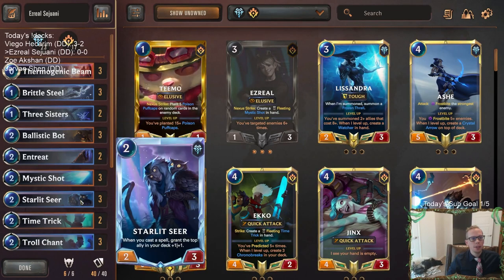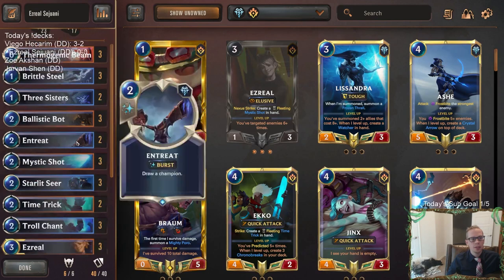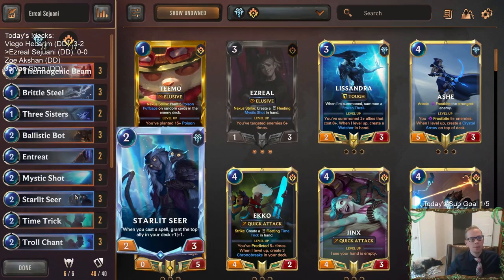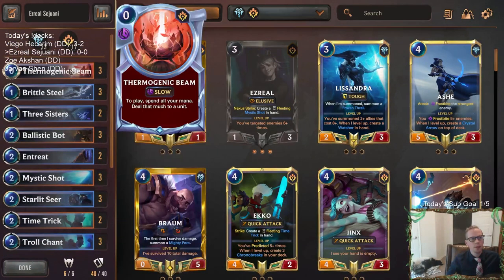Once we have those in play, it really enables all of our spells. We've got our frostbite, we have Brittle Seal, Three Sisters, Flash Freeze, Harsh Winds — lots and lots of frostbite. And each one of those targets to level up your Ezreal.